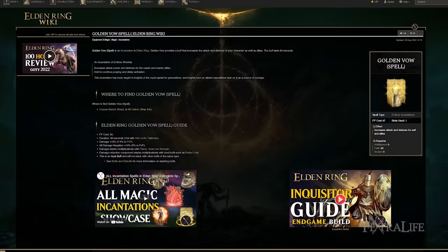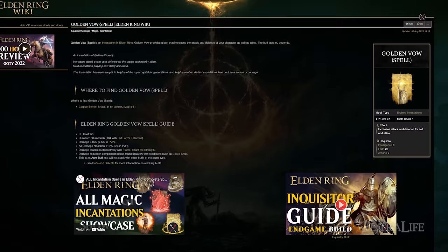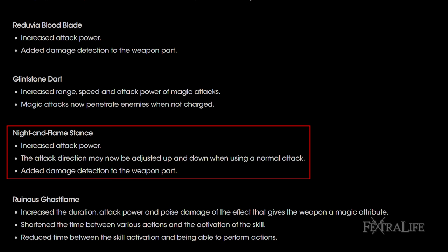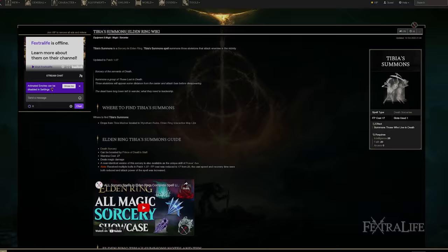We also have Terra Magica to boost magic damage — usually cast at the beginning of a fight or before aggroing a tough enemy. Golden Vow is also included since we meet the requirements; it boosts damage and defenses with no reason not to use it. Flame Grant Me Strength is mainly there to buff Rikard's Rancor but also buffs the Sword of Night and Flame. The Sword of Night and Flame itself was also buffed in patch 1.07, making it even more effective in this build.